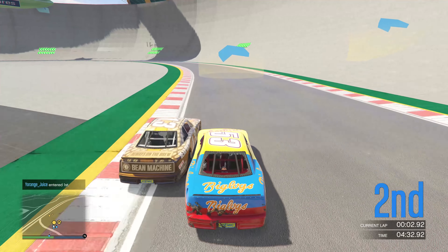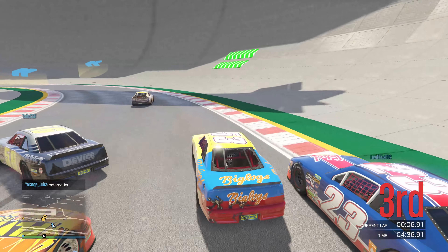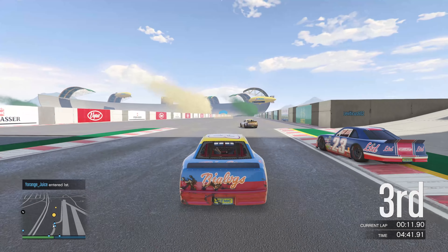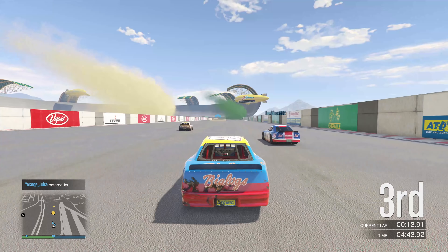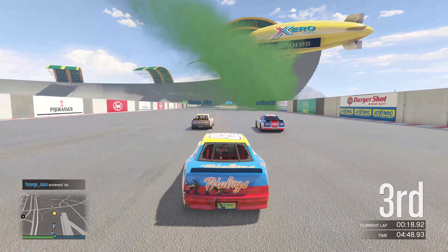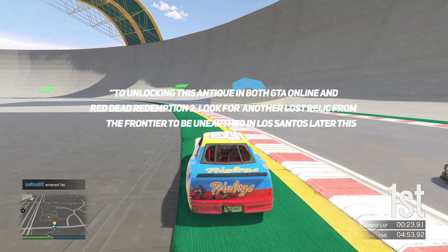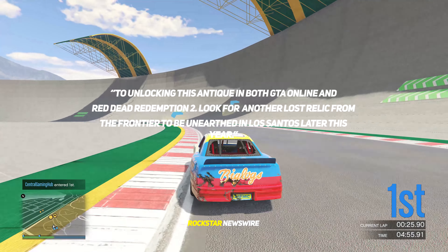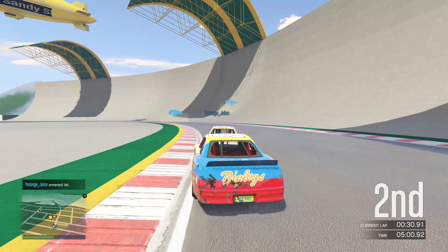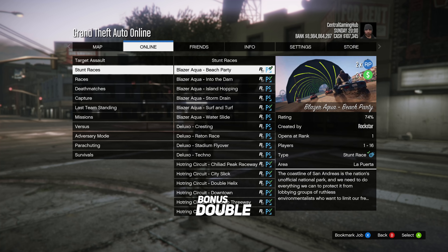Another interesting thing listed on the Newswire was the confirmation of a brand new treasure hunt. The Newswire states: if you're looking forward to Red Dead Redemption 2 and have yet to unearth the Double Action Revolver in GTA Online, make sure to check your inbox in your in-game iFruit for the first clue to unlocking this antique in both GTA Online and Red Dead Redemption 2. Look for another lost relic from the frontier to be unearthed in Los Santos later this year — my guess is we're going to get a really cool western rifle.